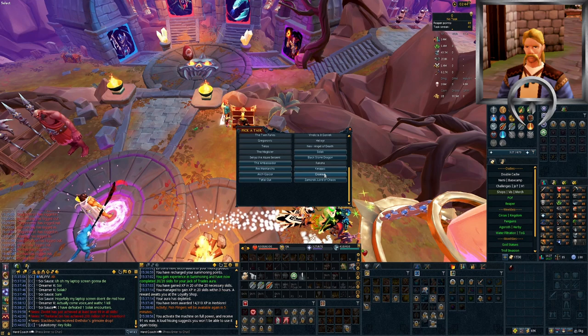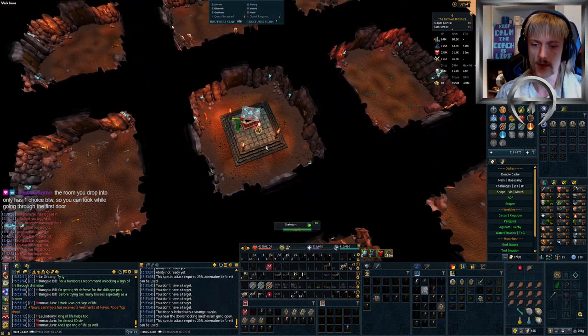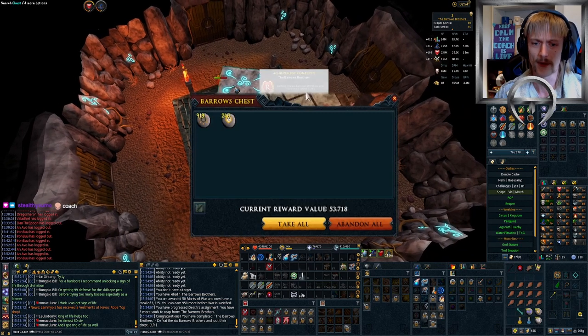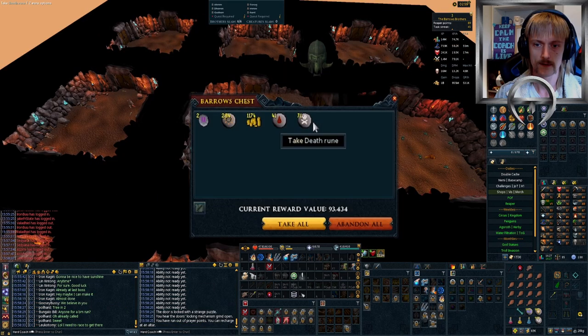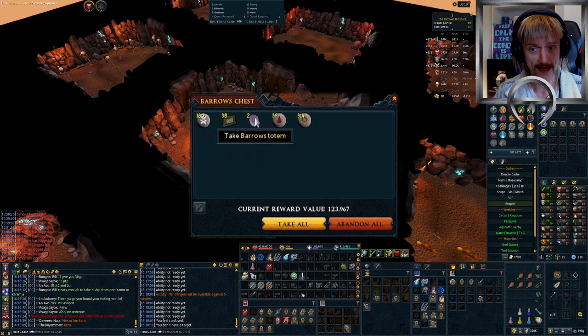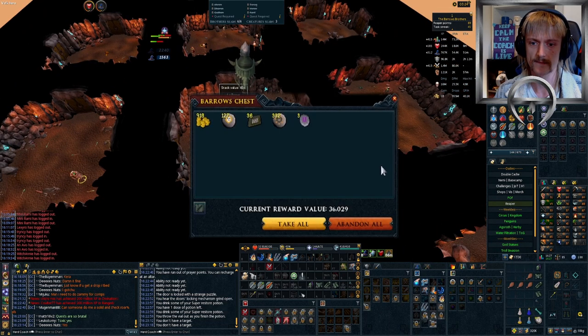Looks like I get to make use of my first ever Reaper's Choice. I think I might choose Barrows and get my first ever Barrows kills on the account. Let's check that out — how hard can it be? We got bolt racks and more Barrows totems from the chest. Anything good? Nope.